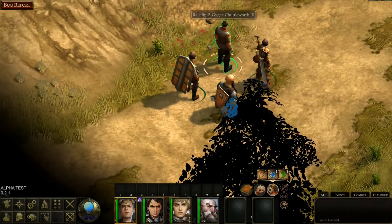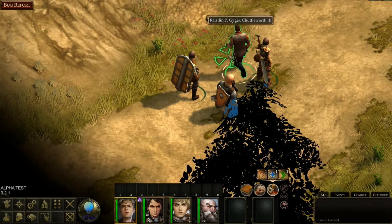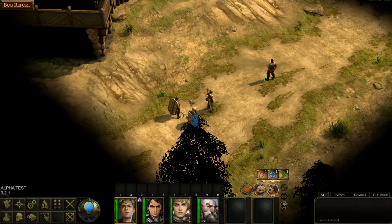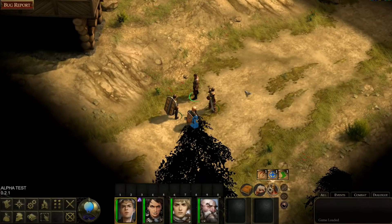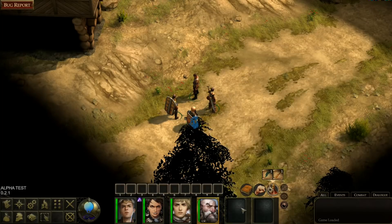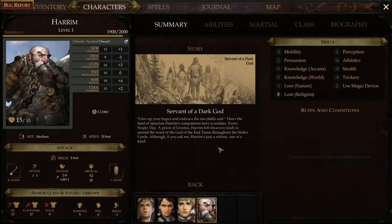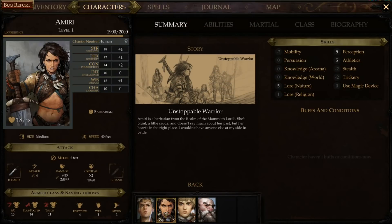There's a deactivate AI option — I'm assuming that's for companions. I'm trying to move the camera, but evidently you cannot rotate it. It's isometric — not fully 3D, well it is 3D but you can't rotate the camera as far as I can tell. Harem is a level 1 cleric — good. I'm a level 1 magus. I have Amiri who is a level 1 barbarian.